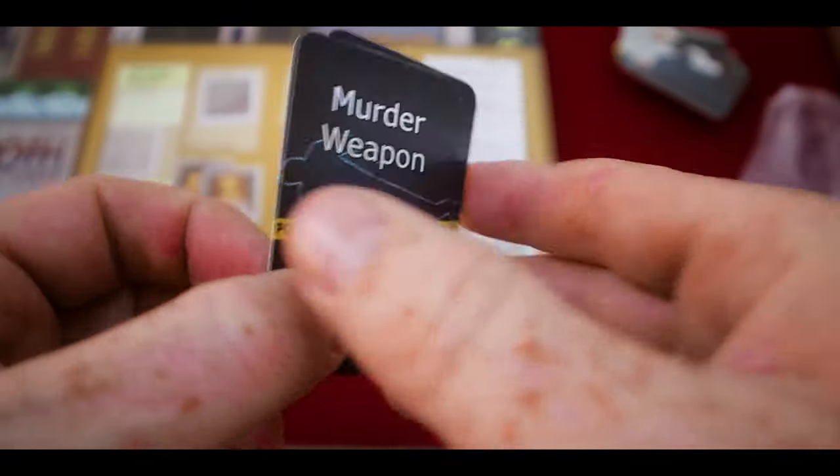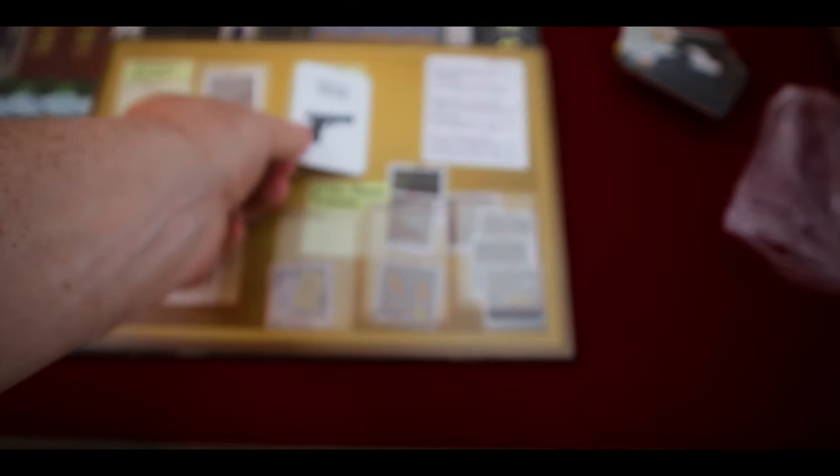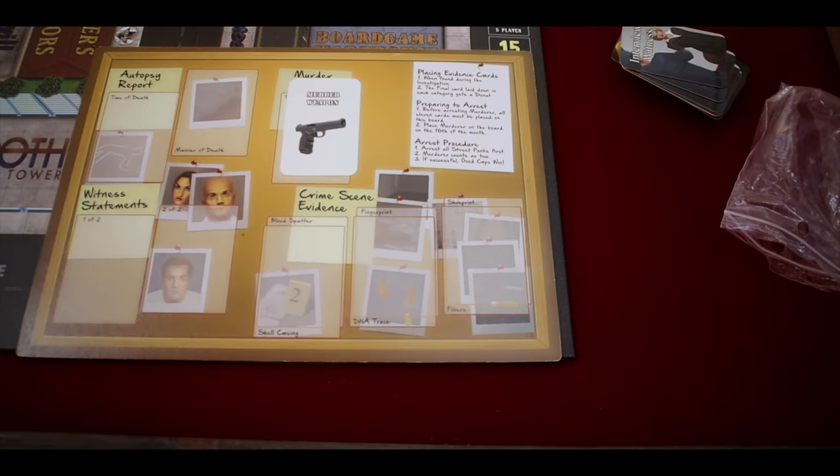The third thing we don't like is the investigation mechanic — you're not really investigating anything. You're just pulling cards out of a deck based on how many cops you have. There are no puzzles to solve, no real skill involved. If the evidence card you need is at the bottom of the deck, you're never going to get there in time. The lack of skill in the investigations leaves us feeling a little cold.